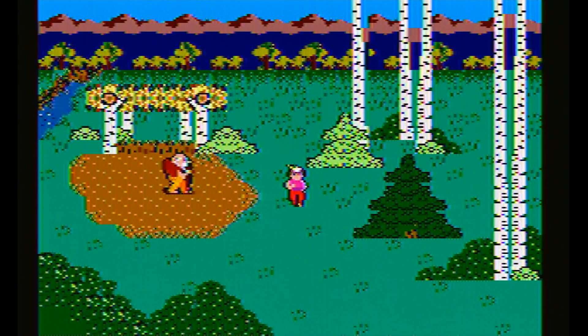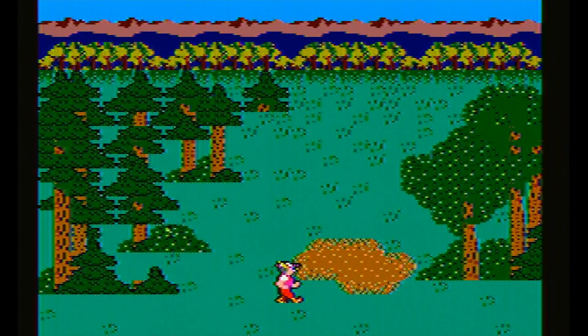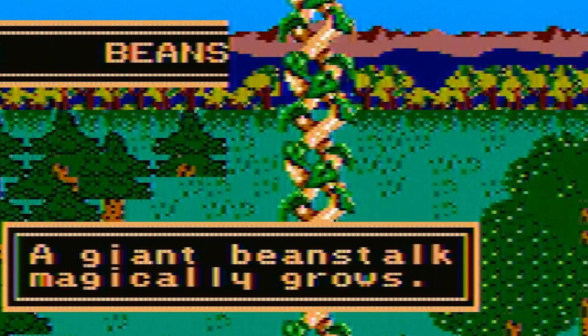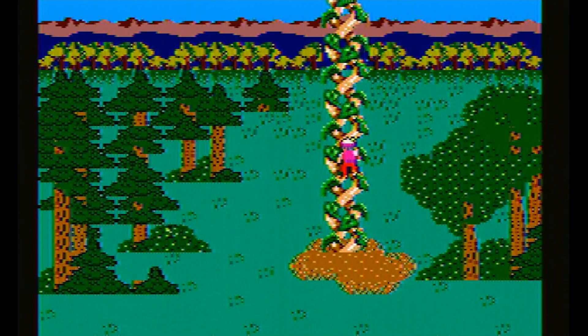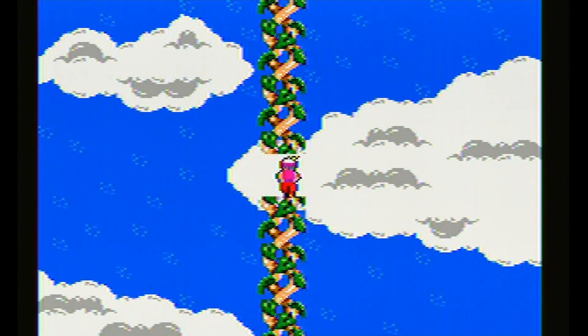After getting the magic beans from our good old gnome friend — if and cover grogoprum — we plant them and the giant beanstalk shoots out of the ground so hard that it smashes through the text box. Compared to the beanstalk in previous versions, this one is super easy, barely an inconvenience. Just climb straight up until you reach the top.